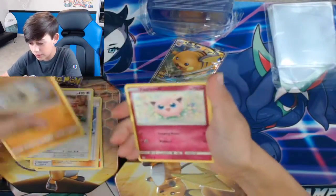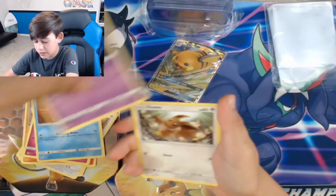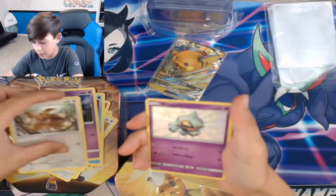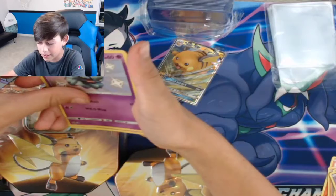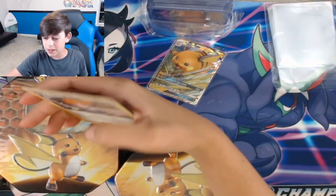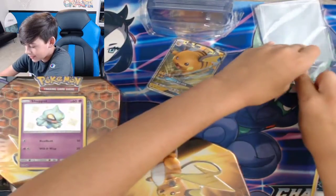You guys remember the last time I opened Hidden Fates on the channel? That was a little while ago. Oh — a baby shiny! Shiny Shuppet in the first pack! And right after that is a Misty's Water Command. First pack and we got a baby shiny, let's go!